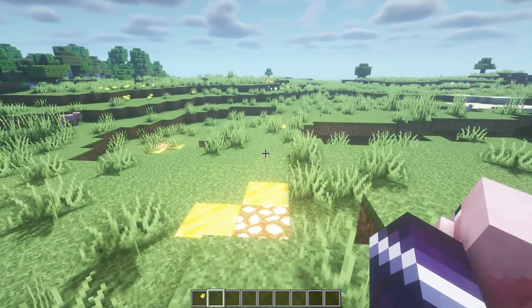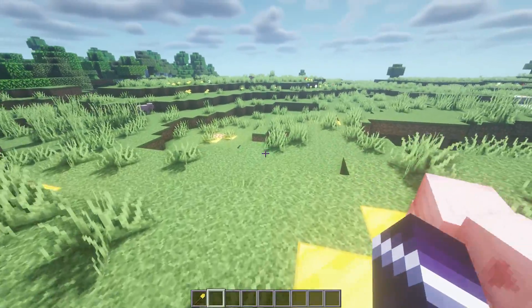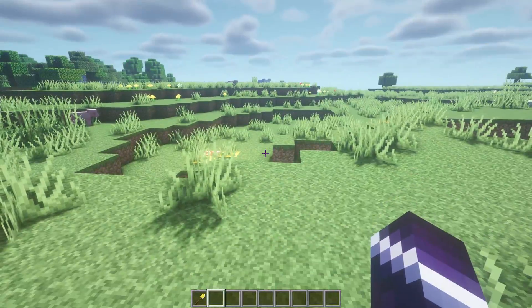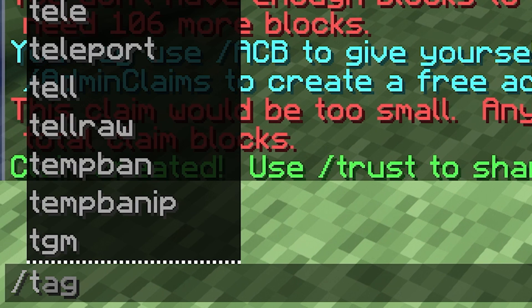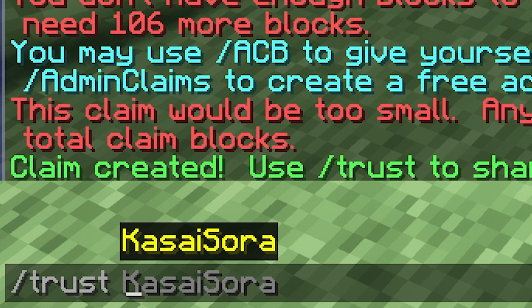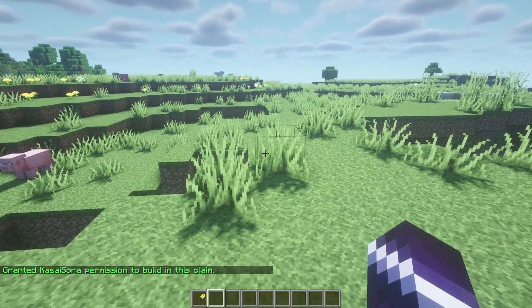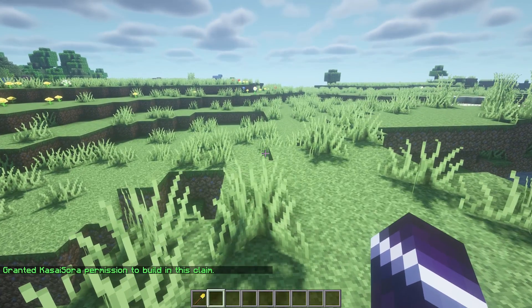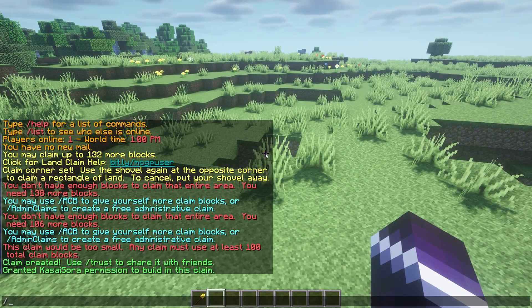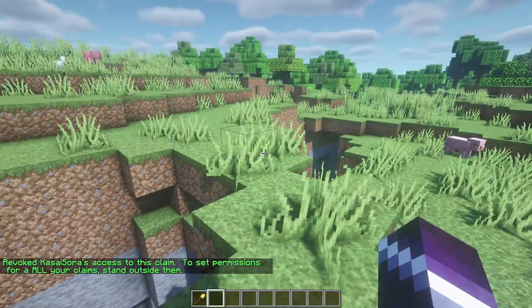Now, let's say you want to play together with some friends. Your friends will also not be able to do anything inside your area by default. That's the nice thing about Grief Prevention — you can easily add players. If you stand inside your claim and type /trust followed by a username, that player gets permission to build in this claim. To remove them again, you use /untrust and their access to the claim is revoked.